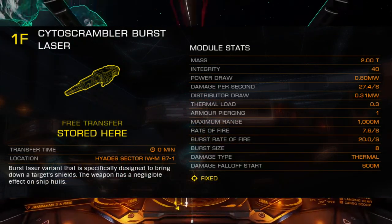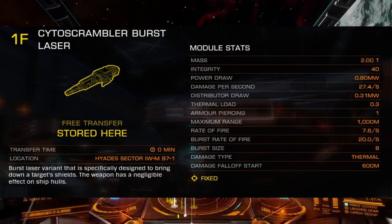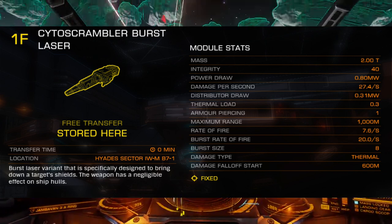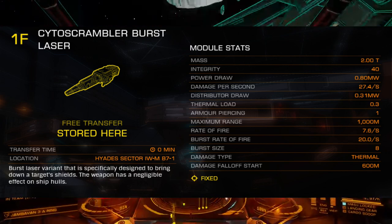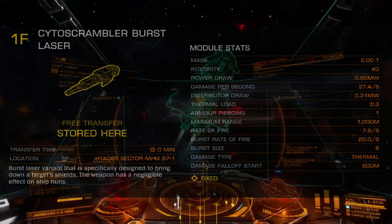The first is range, with a max engagement of one kilometer, and damage falloff beginning around 500 meters. This extremely limited range compared to most laser weapons means that standoff distances are effectively non-existent, forcing attackers to get in close and stay in close for the Cyto Scrambler to be effective.